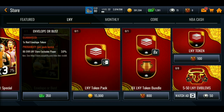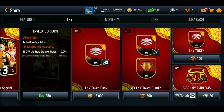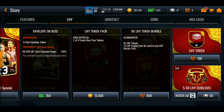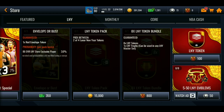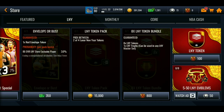There's also an LNY token bundle giving 8 LNY tokens and 1 LNY trophy. You can get one LNY token for 100 emblems, and you can earn 5 to 50 LNY emblems by watching an ad along with 50 credits. Some of these offers are pretty cool.